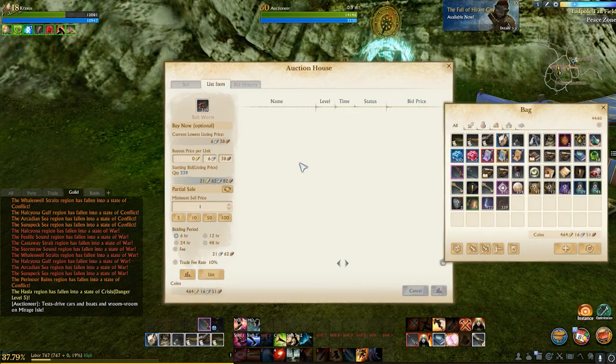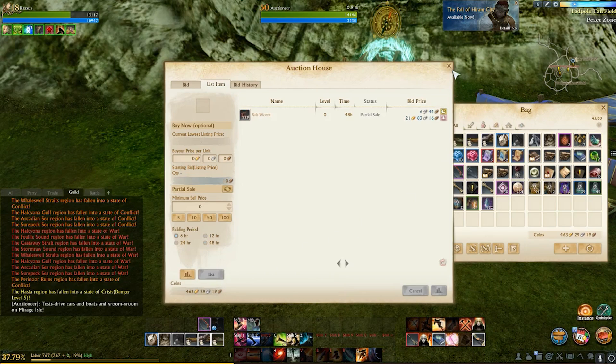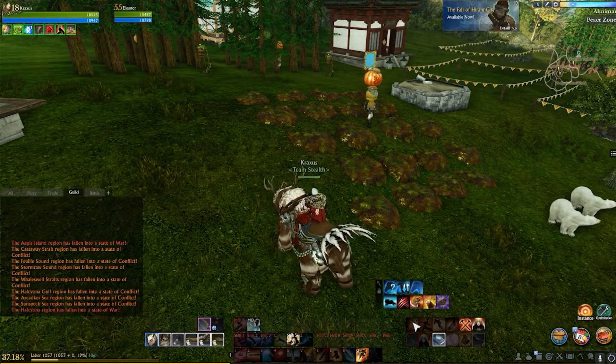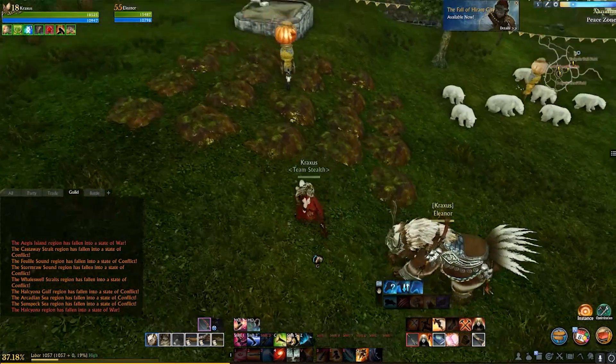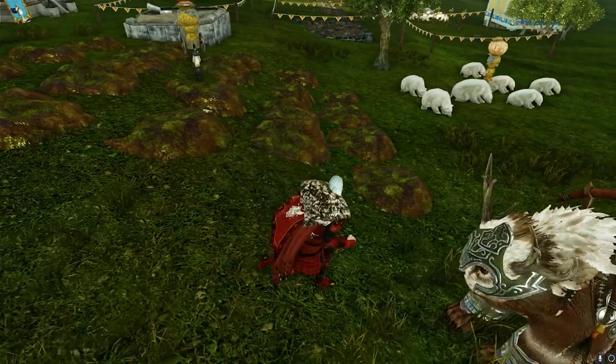For my final recommendation on how to use the auction house: every time I put an item up for auction I always hit the 48-hour radio button, so the item is listed for 48 hours instead of 6, 12, or 24. You have a higher chance of selling if it's up longer. It increases the deposit amount, but whenever I put an item up for 48 hours it tends to sell and you get that deposit back, so in my opinion it's worth it.